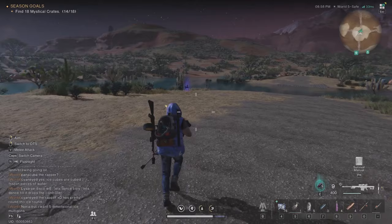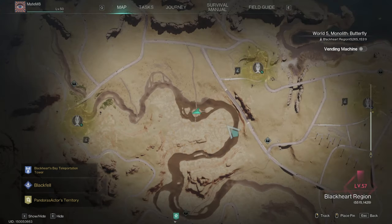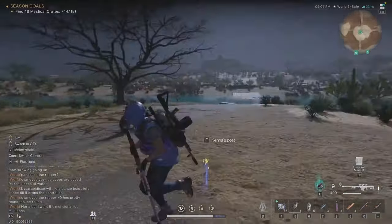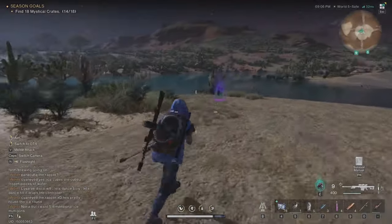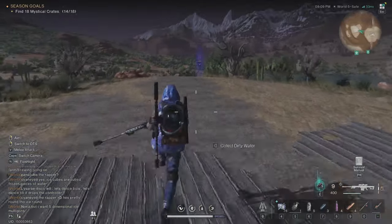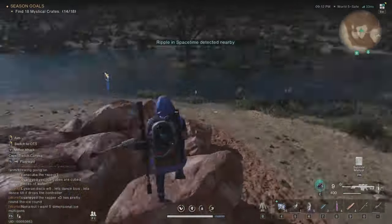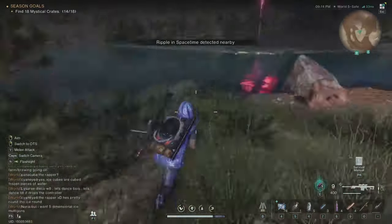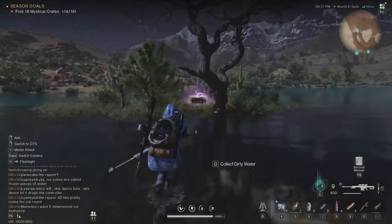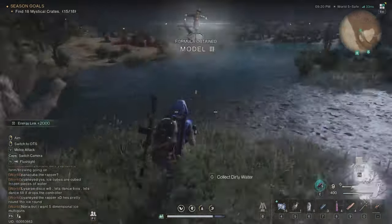The next location is right here on the map — all the way up here in the Blackheart region. It's on this small island where the river is going through, exactly in the middle of this island. There is even a mid-zone that I'm gonna clear right now. Just walk fast through it, find another one, and another one, and the crate is hidden right here. Another mystical crate — now it's gonna be 15 out of 18.